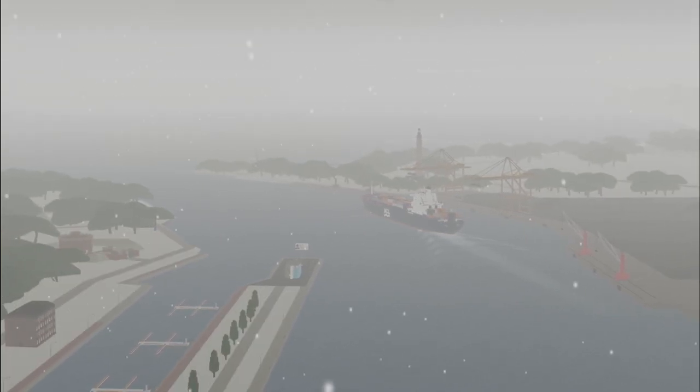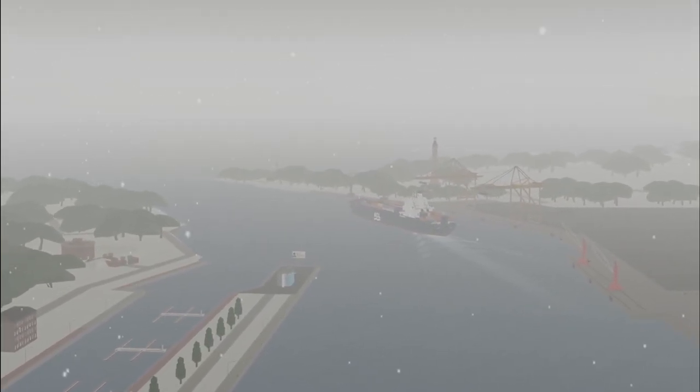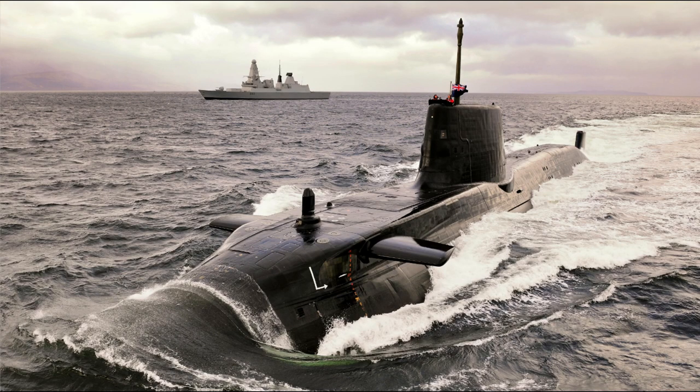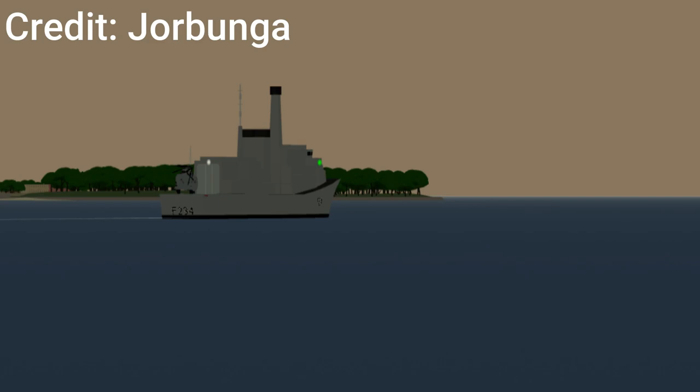There were also two aircraft carrier models made for the INRP: the Ventus Cinco de Mayo and the HMS Hermes. There was also apparently a model for an Astute-class submarine, however I was not able to find any photos of it. The only other INRP ship I was able to find was the Type 23 Frigate, which was supposed to be released to the public but was never implemented because there was an issue with uploading the model to Roblox.